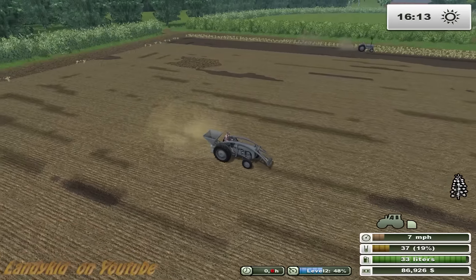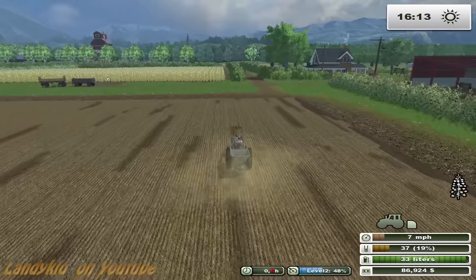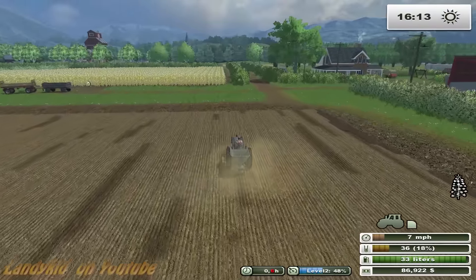It's all the darkest spots that you see on the seeded ground — that's where I missed it with the forage harvester. That sucker is definitely tricky, no doubt about it.